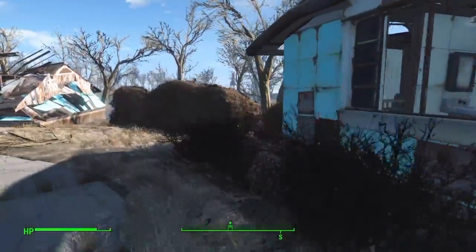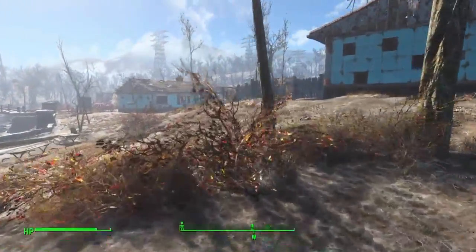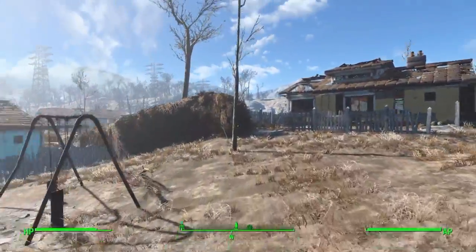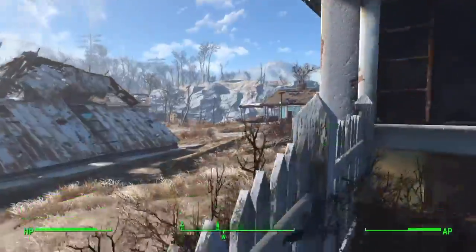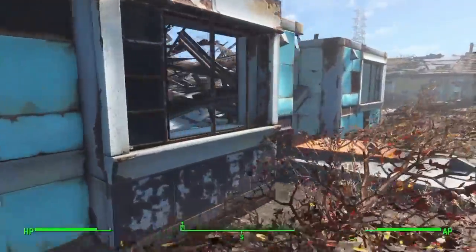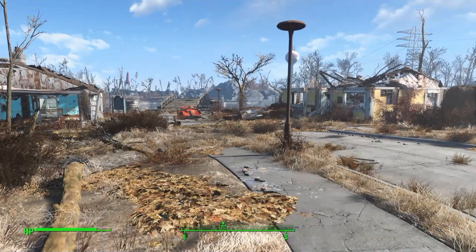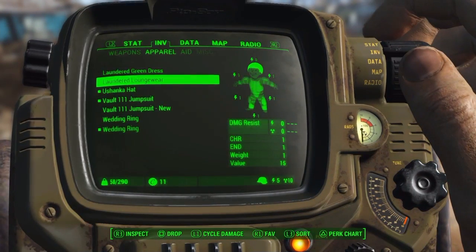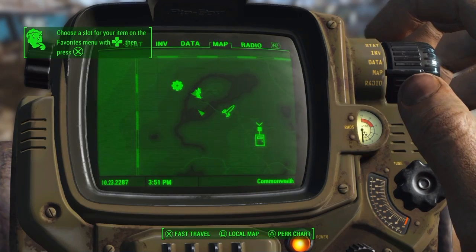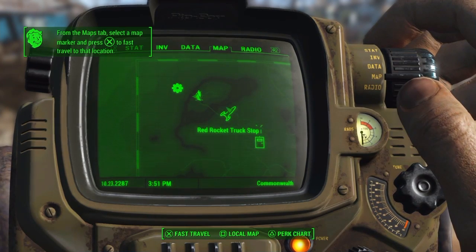Alright, so I've got to go - oh, that house looks flattened. I'm guessing it's this way. Let's go to my map. So I've got to go there - investigate Concord. Let's go check out the Red Rocket.